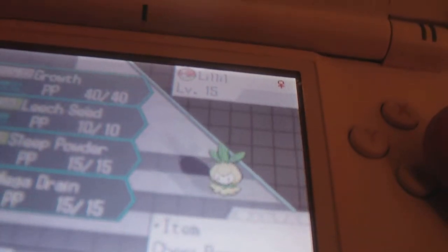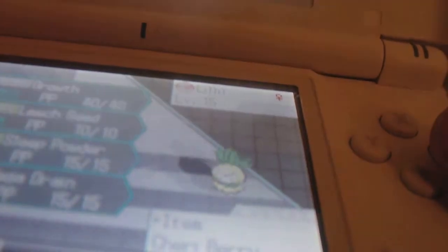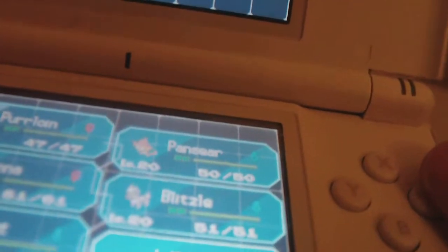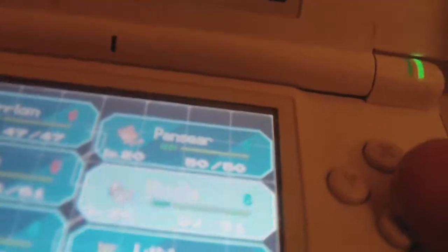Her moves are Growth, Leech Seed, Sleep Powder, and Mega Drain. This is what to expect for those who are playing White version. I'm going to take her Cheri Berry. It's actually a gift from downstairs — I should have given her a gift, but oh well.